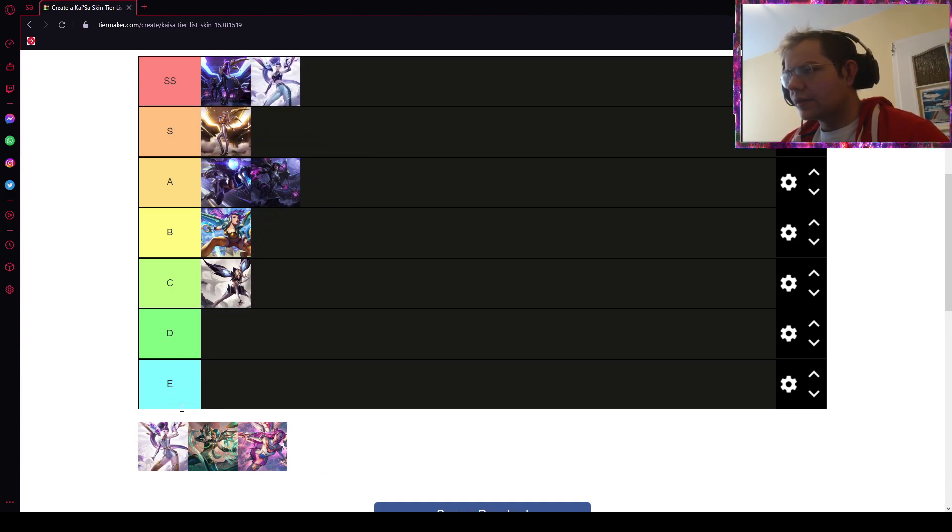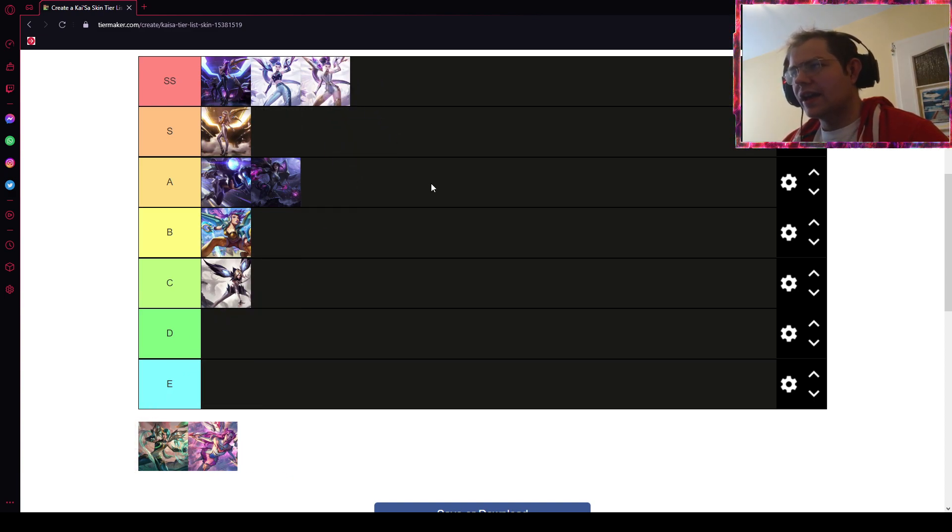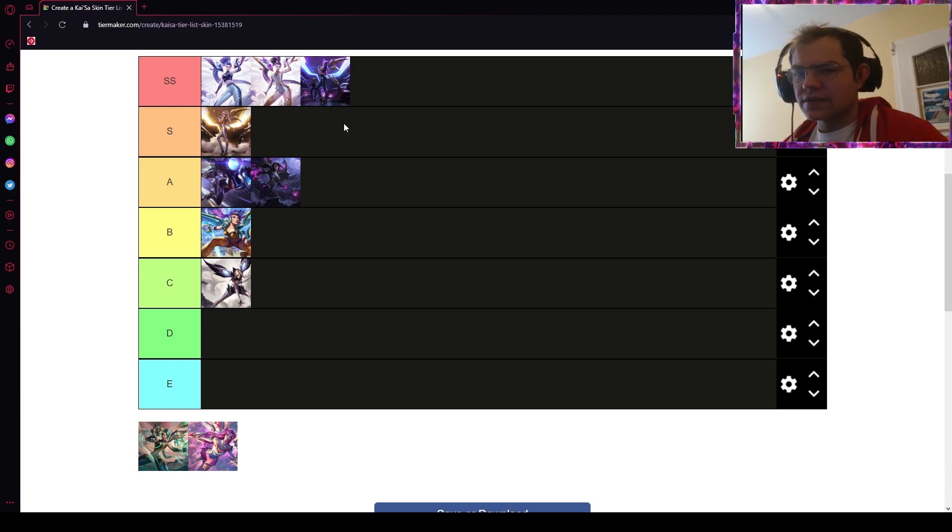The KDA All Out Kai'Sa — I'm definitely putting the base skin and the Prestige on S tier because I think they are a better version than the original KDA. Some of the second-line KDA base skins are better than the previous ones. For example, the Evelynn from KDA All Out is a much better version than the original, but the Ahri from the original is much better than KDA All Out. So I think KDA All Out is much superior to the original KDA, alongside the Prestige version, because they look incredibly beautiful and the skill effects are superior.